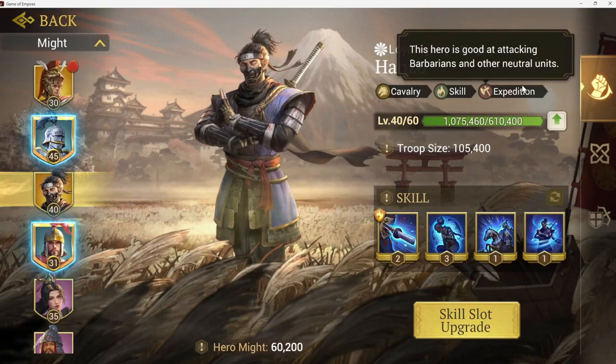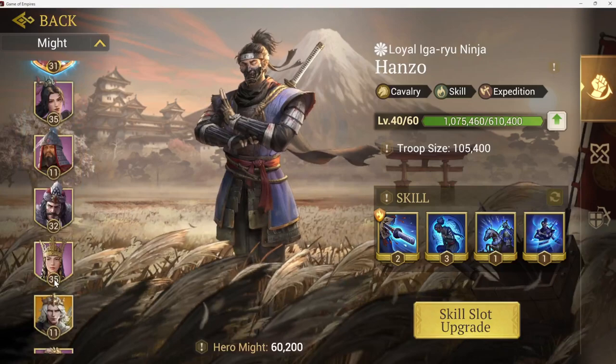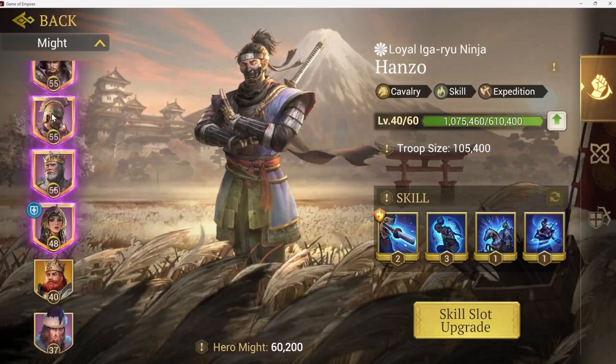Hanzo helps with cavalry attacks when you're attacking barbarians on expedition and other neutral units — the camps, the guardians around shrines and ruins, stuff like that. If you're not buying heroes, everything is just going to be grayed out toward the bottom of your list. Whatever is not open is at the bottom and you're just waiting. Whoever you get, try to focus on that hero.